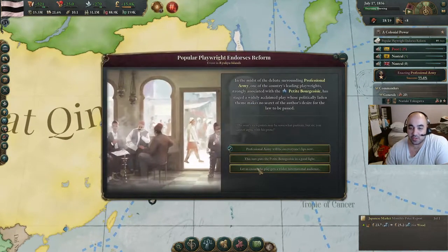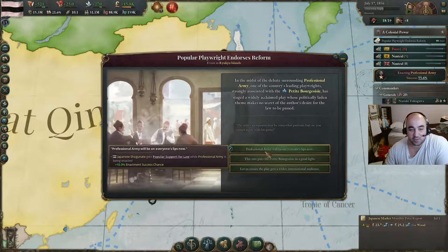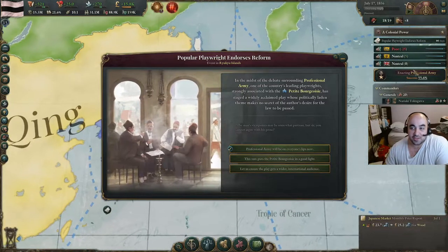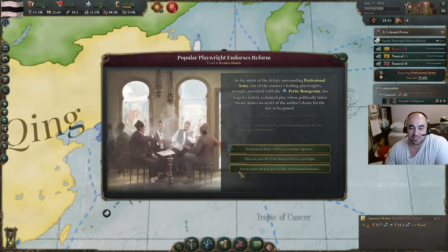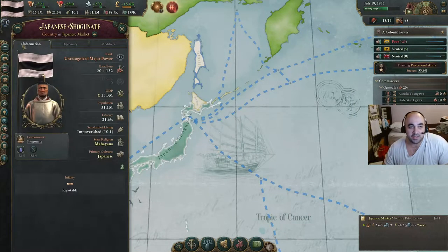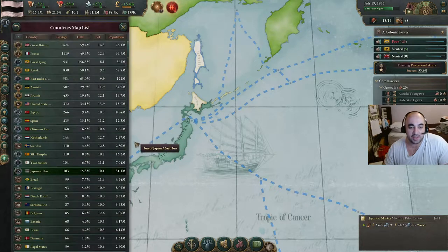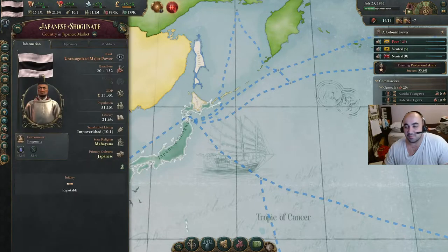I always click the plus prestige option in this situation, especially because our enactment chance is so high anyway, and early prestige on unrecognized powers is really nice, especially because we don't have the military. That's plus 25 prestige relative to what we have, so that's a big deal.